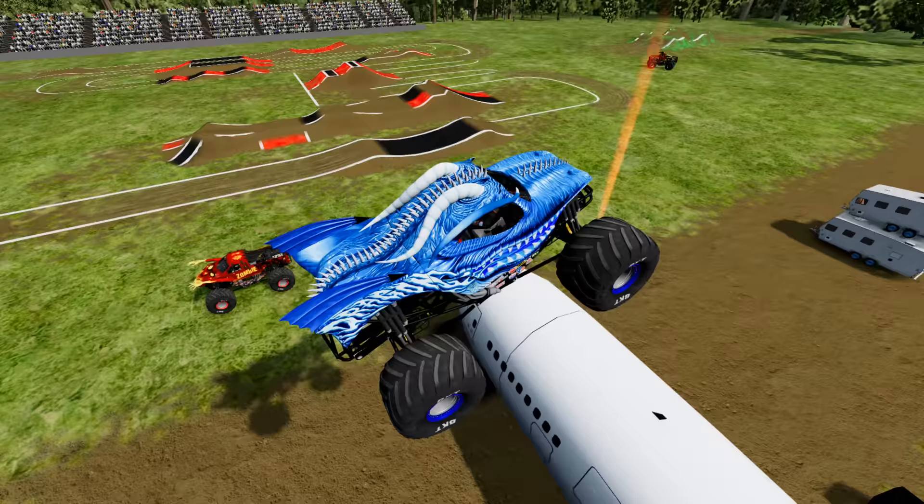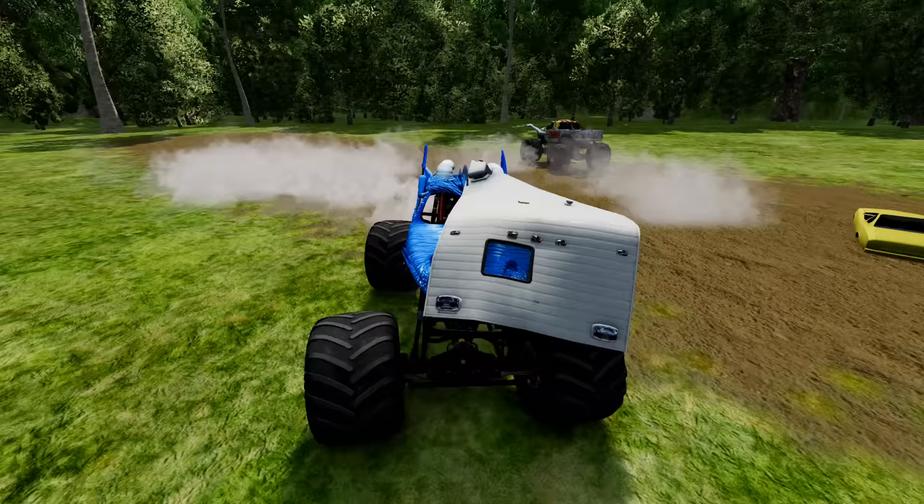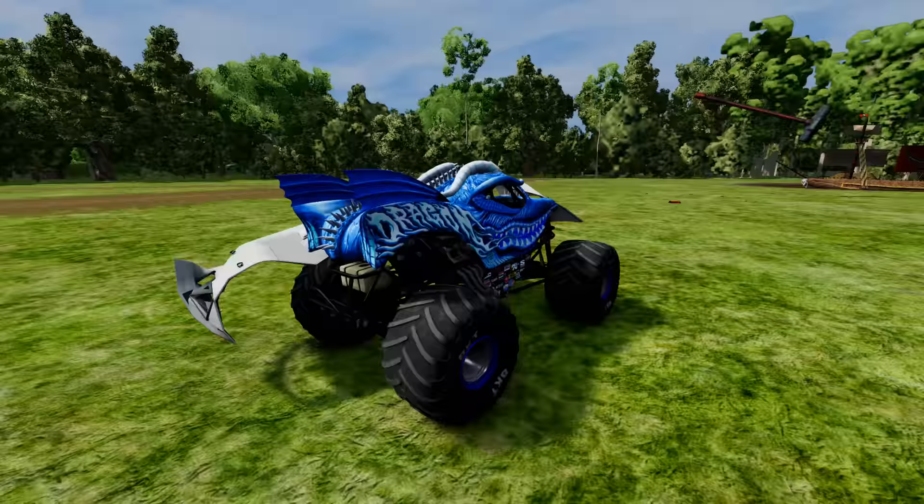Now we're at the BeamNG Drive obstacle course! He's approaching the ramp — Dragon Ice with some huge air! Here comes the campers — what a crush! Dragon Ice over the crush cars! You've gotta watch out, here comes the Zombie Truck! He's heading for the next ramp. Are you kidding me — he completely jumped over the Zombie El Toro Loco!